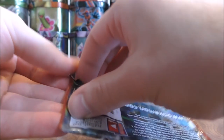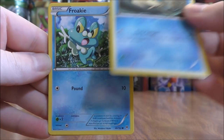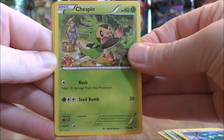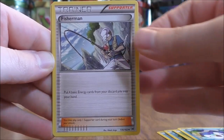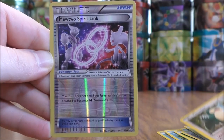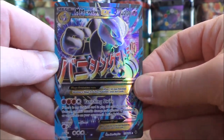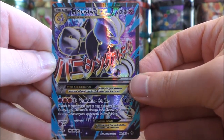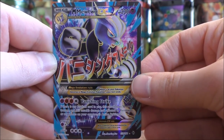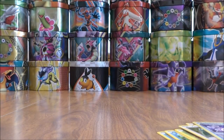Mega Mewtwo pack now. Panpour to start, Froakie, Bronzor, Chesspin, Piplup, Fisherman, Stunfisk, Snorlax, and a Reverse Holo of a Mewtwo Spirit Link — that's uncommon. And the final card — there we go — a Mega Mewtwo EX, and that is an EX Full Art! So that made this opening right here. This card at one time was worth about $20, so not a bad pull at all — I'll take that any day.